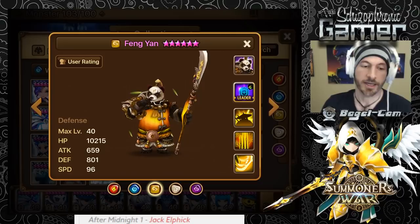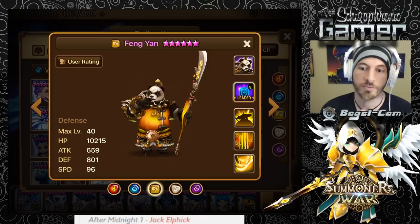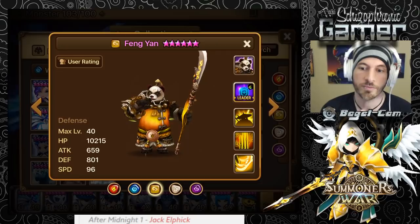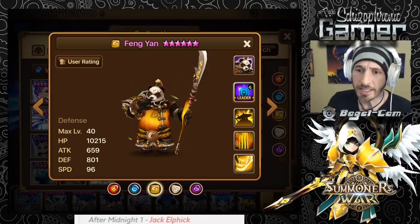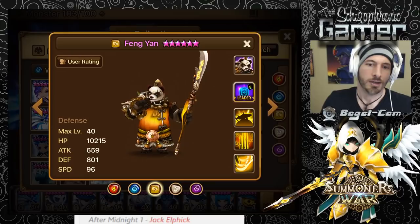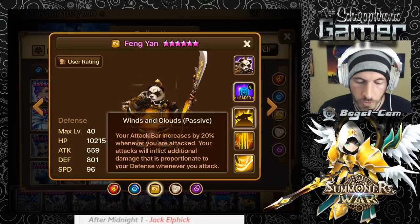Next we have Feng Yan, the Wind Panda. He does extra damage based on your defense. Depending on where you use him, different rune builds work. For arena defense, you want to stack a lot of HP — maybe HP/HP/Defense or even HP/HP/HP with lots of defense and speed subs. Speed, HP, and defense are the most important stats on him overall.